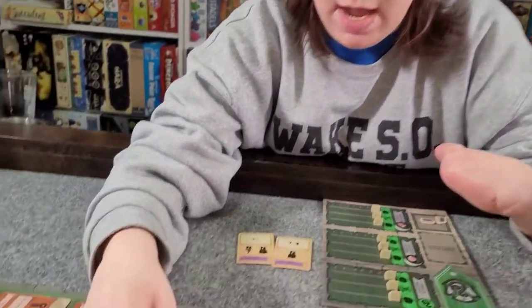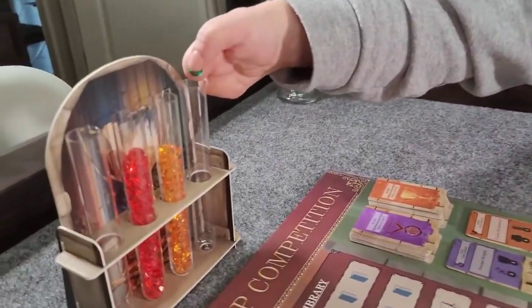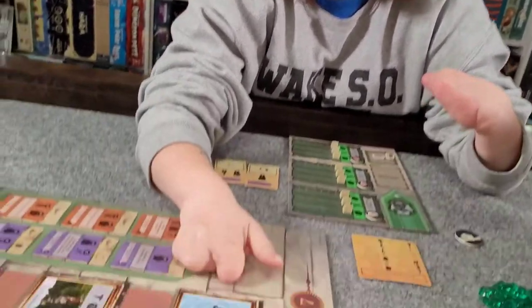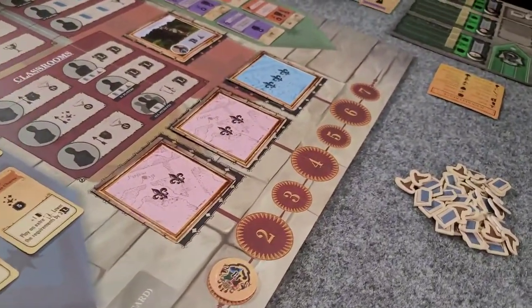You can use more than one character — if two of my characters working together total at least six, I could use both to complete the challenge. You can do up to two easy or one easy and one hard challenge every round, and you gain various rewards. A lot of the rewards are centered around these crystals, which are the main point of the game — they're like victory points. If I complete this easy challenge, I'd gain three crystals, each worth 10 points. You put them in your little vial, and at the end of seven rounds, whoever has the most wins.